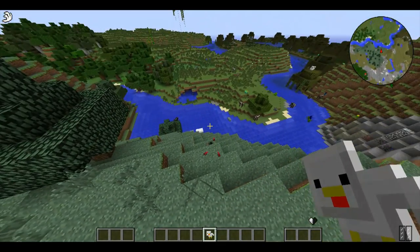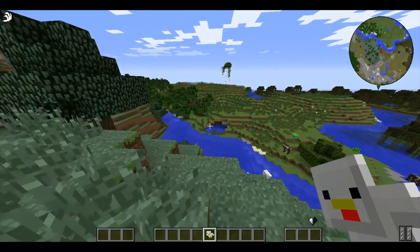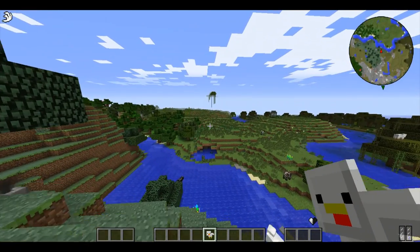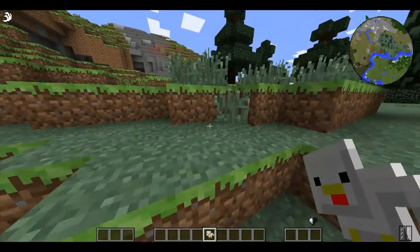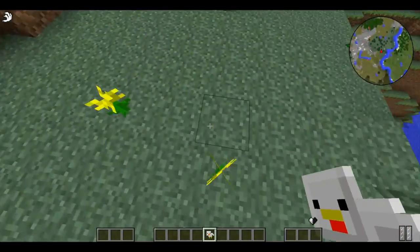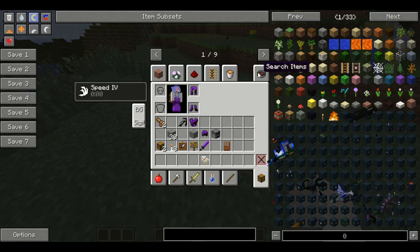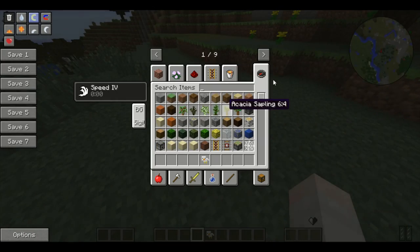Yeah, this is a beautiful place for a candy shop. We have the nice view of the broken — oh, and don't do that — tree. Okay, so first let's get the blocks that I think I will need. I want this to be a small and tiny candy shop. I will be back with you when I have all the blocks.